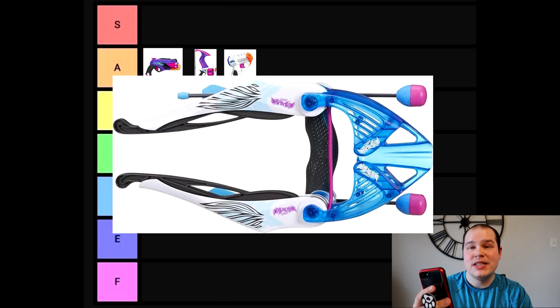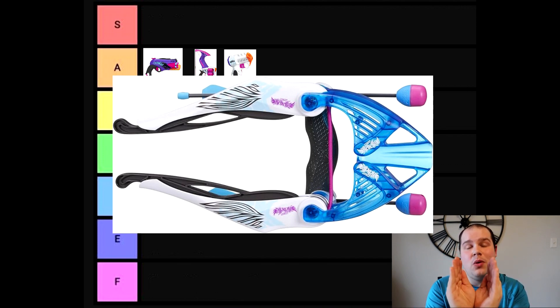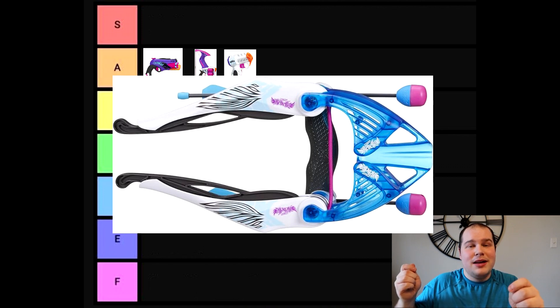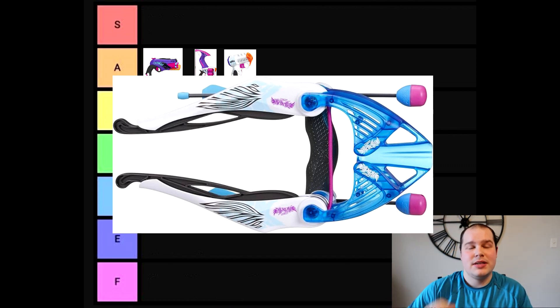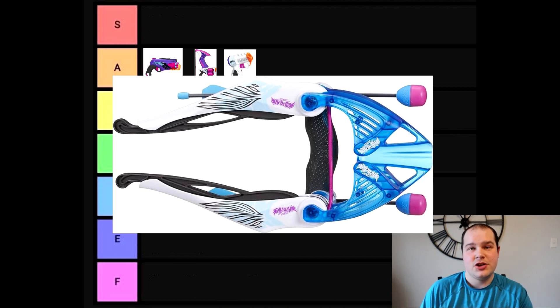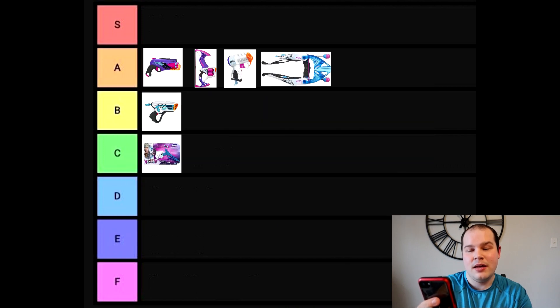Next up we have the Wing Speed, which is a unique innovation. Its arms can actually fold inward — they collapse until you're ready to use it. You put an arrow inside, pull it back, and the arms come up in that unique vertical stance compound bows are known for, then let go to fire, almost like a slingshot. The folding wings are a unique innovation, so an A ranking for that reason.